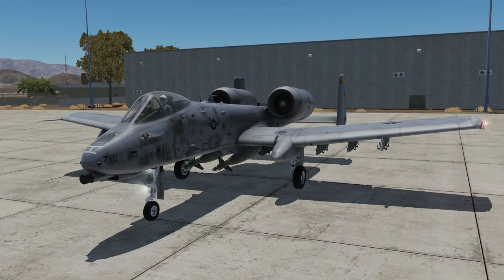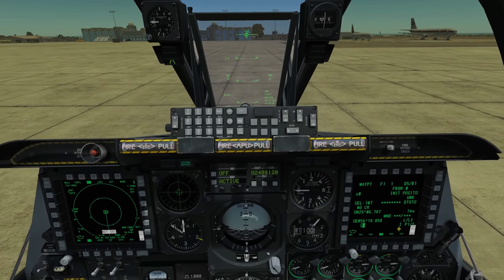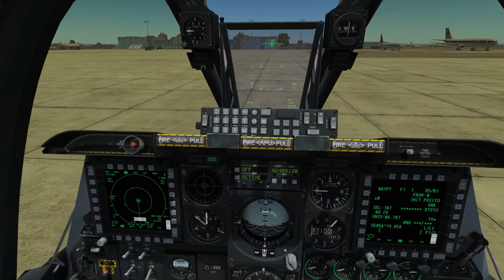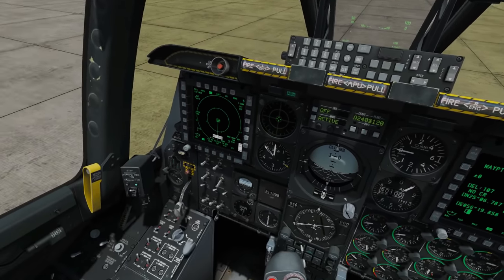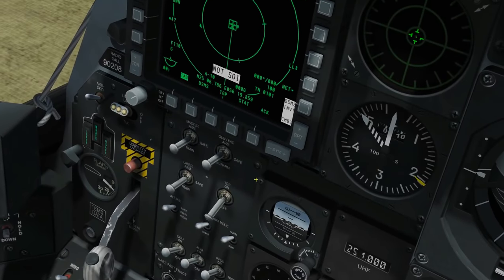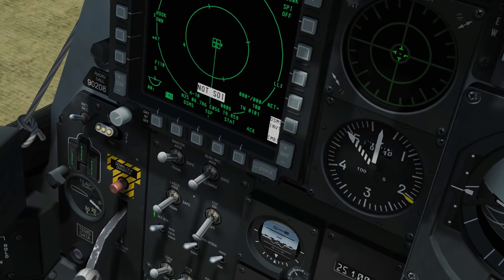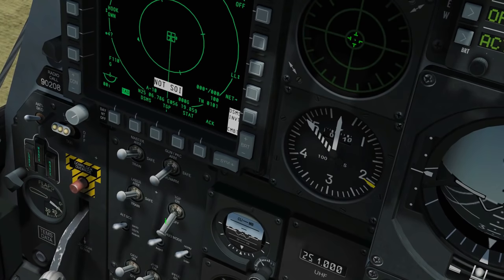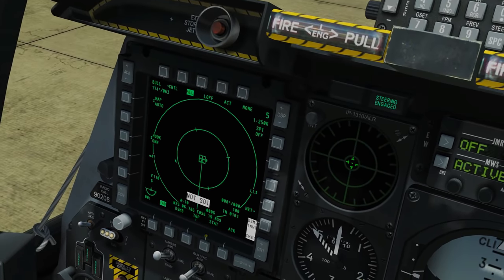Our Paveways are equipped. Dropping these bombs is actually really easy and good fun, but we have to do a fair amount of setup. On the AHCP panel we want master arm on, laser arm on because we're going to be using the laser, and TGP on because we're going to be designating a steerpoint and lasing from our TGP.